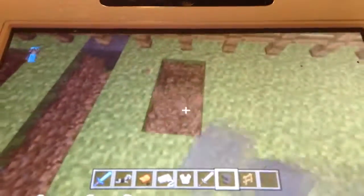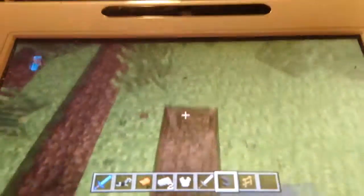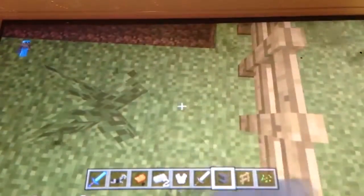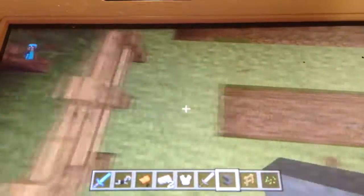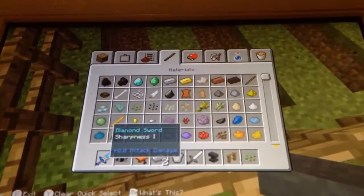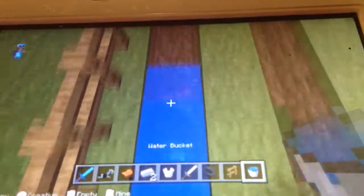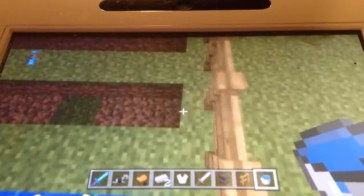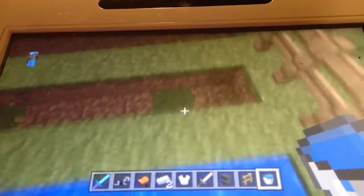Replaced that with an anvil for now. I think I might have to make a part one and a part two of making the farm. We're just at the end. Now we just fill this with water. And guys, if you leave enough suggestions for more things, this world will be better and better. Please post suggestions of things to create in this world.